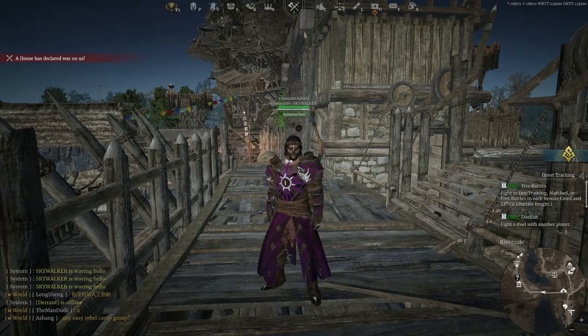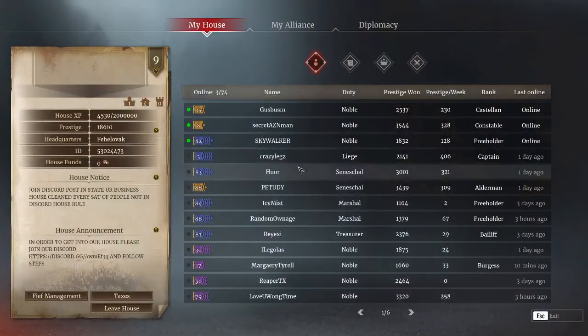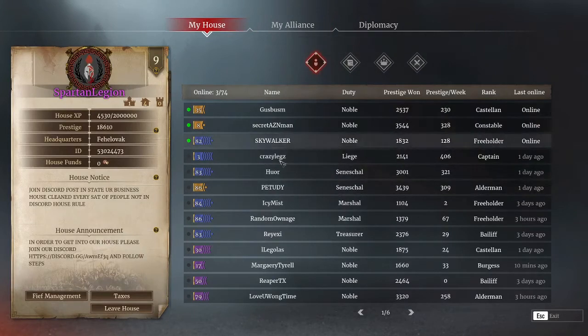The first step is to log in to whichever character you want to transfer. The second step is to actually leave any house or cohort you are a member of. So you pretty much go in and you'd have to press leave house.